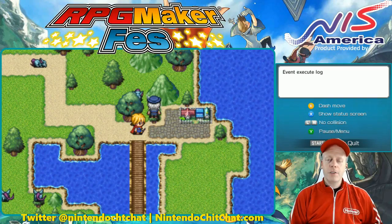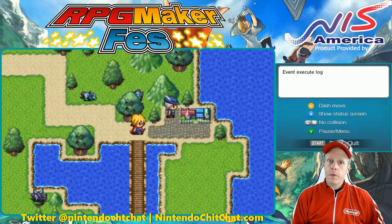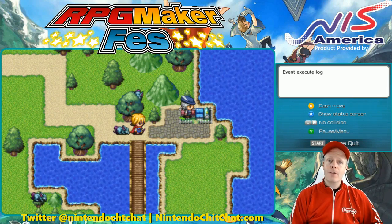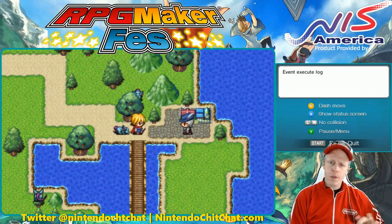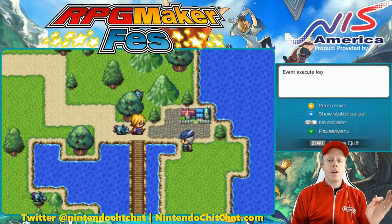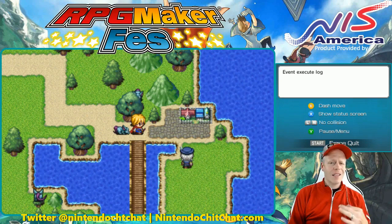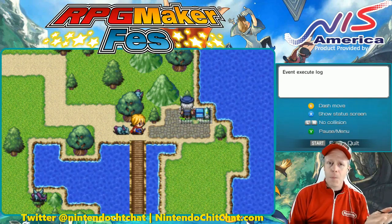Hello, Nintendo Chitchatters. I'm Eddie Ray for Nintendochitchat.com. Welcome to more tutorial videos of RPG Maker Fez on the Nintendo 3DS. Shoutouts to NIS America for providing a copy of the game. Today's tutorial is showing you how to make a little bit of a quest or side quest in your game. It could be a main quest or side quest — pretty simple to do. There are lots of things you can add into it. I'll show you some basic ideas and you can probably expand upon it.